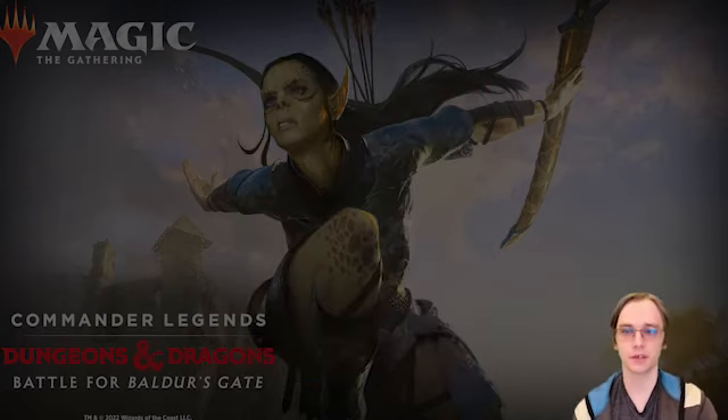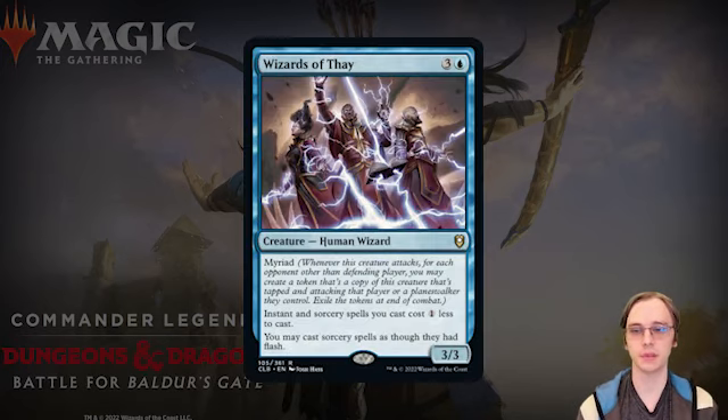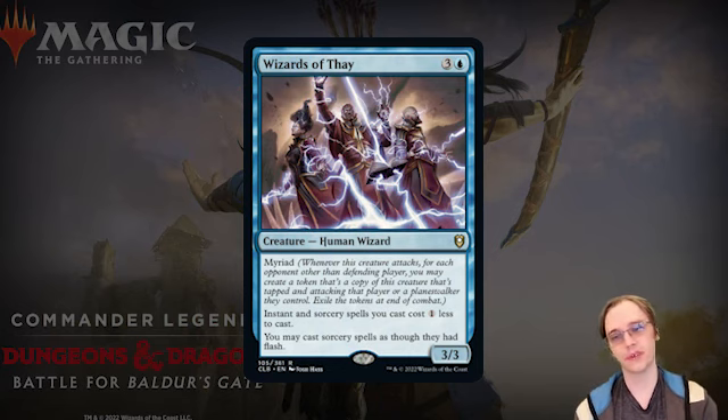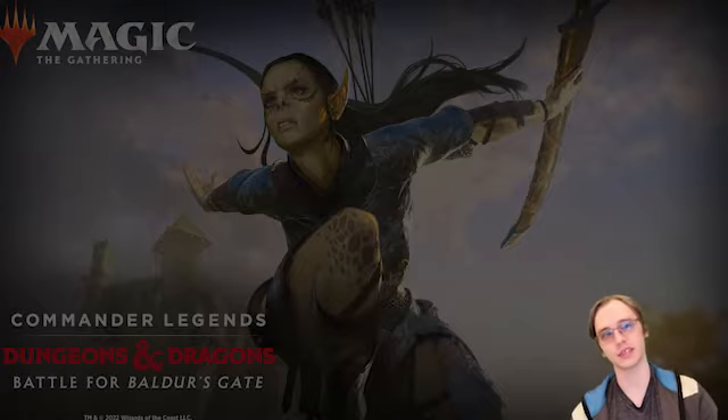Finally, Wizards of Thay is a four-mana Human Wizard 3/3 with Myriad. Instant and sorcery spells you cast cost one less, and you may cast sorcery spells as though they had flash. Another way to cast sorceries at instant speed — I love this card. Blue is really good with spellcasting, especially comboing with red. That does it for blue. We'll pick back up next video with the black cards — see you next time.